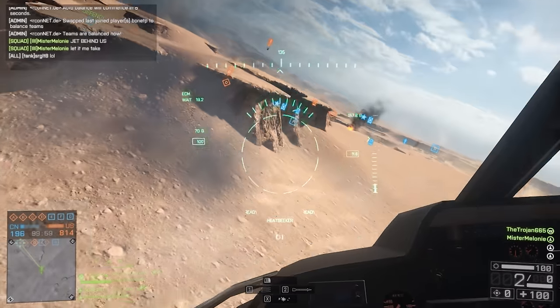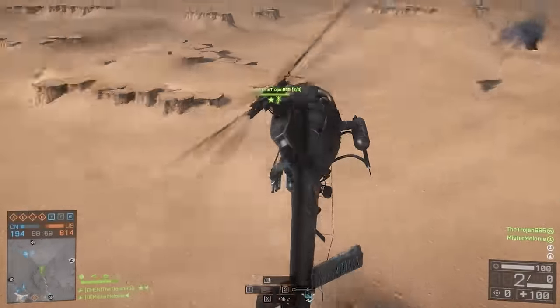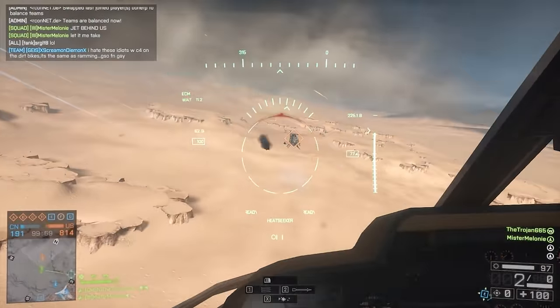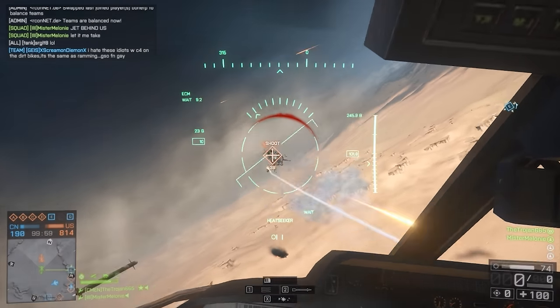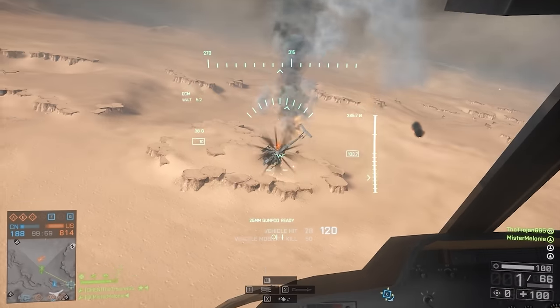On Silk Road, running the classic heat seeker 25 combo, the little bird has an altitude advantage on me. I spin past him to get on the same level — he flies past me as a lot of heli pilots do — and then I'm able to finish him off.